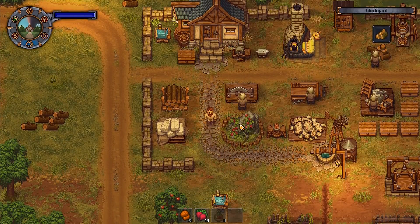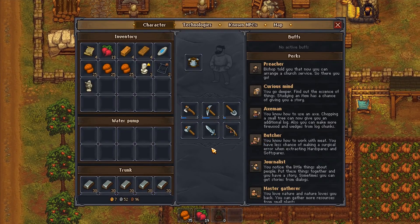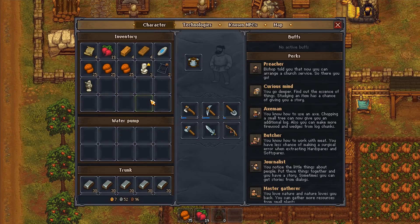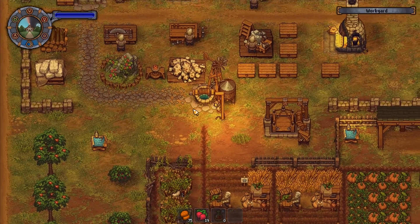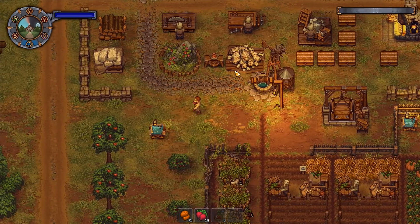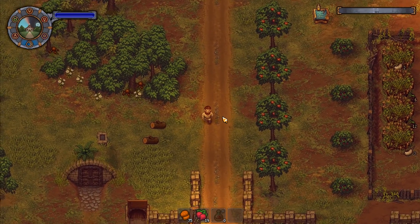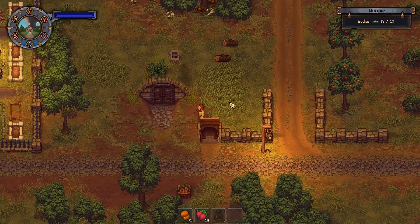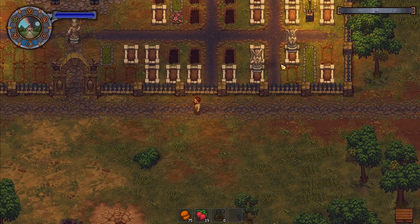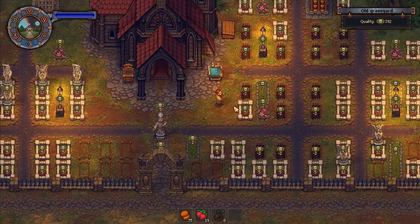We've got a load of timber and some other bits over here — I'm not going to worry about them. Okay, new plan: I'm going to go down this way and just deposit and get rid of a few things out of my bags. Our graveyard — we want to start working on it.